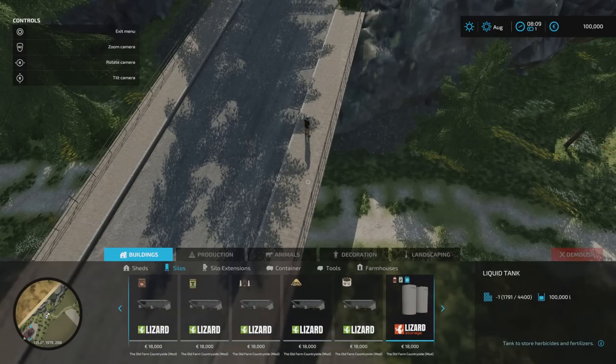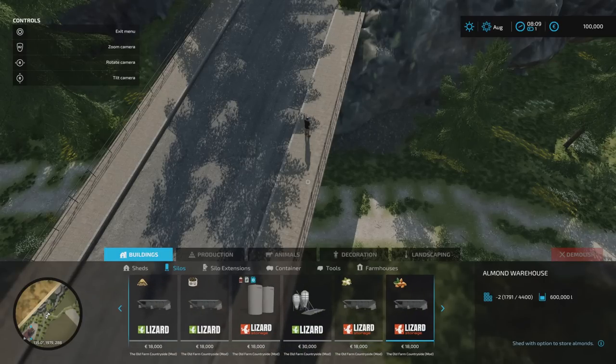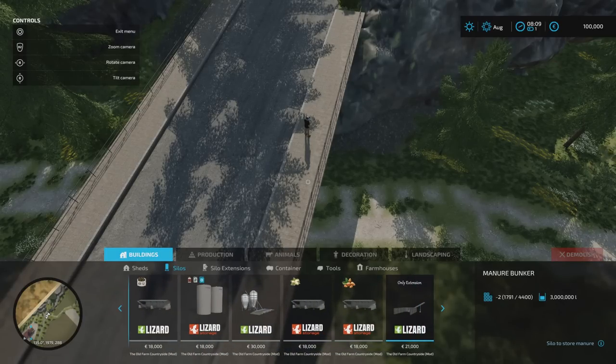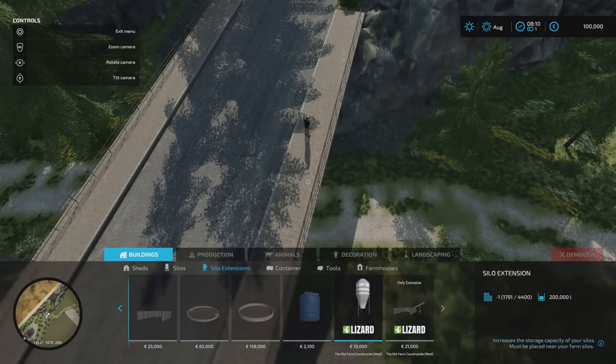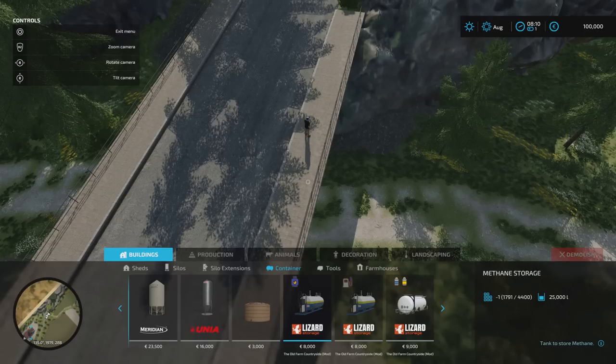Then we've got a liquid tank at 100,000 litres, a farm silo at 500,000 litres, pistachio warehouse, almond warehouse, manure bunker extension, silo extension at 200,000 litres, and a manure heap extension. Under container, we've got tanks — a methane tank at 25,000 litres, diesel tank, and a milk tank that will do normal cow's milk and sheep milk.